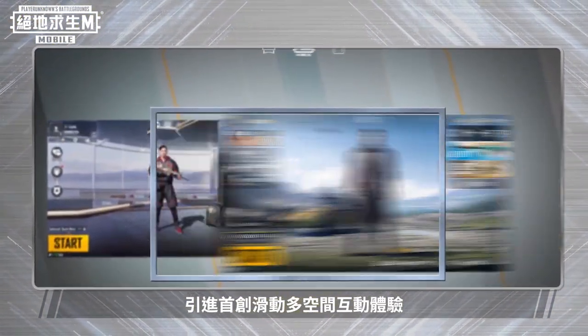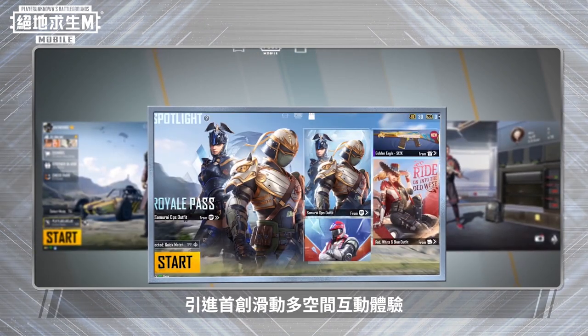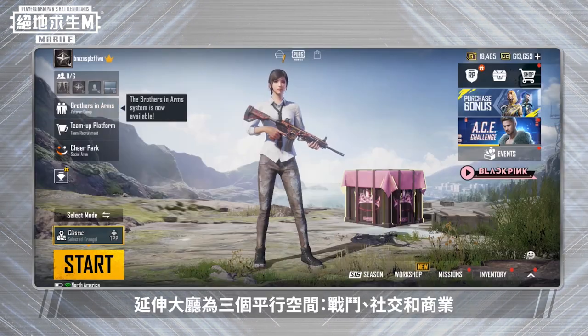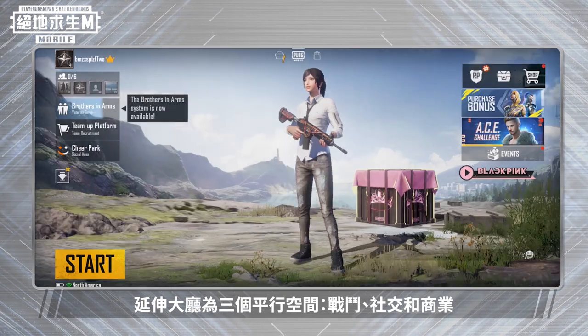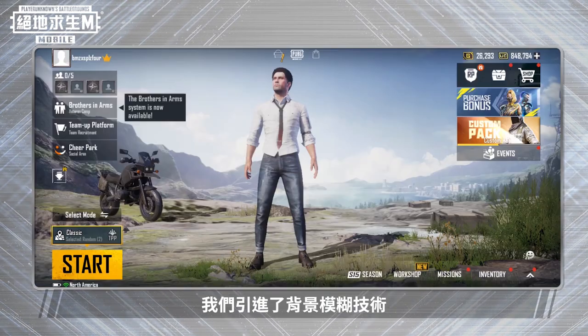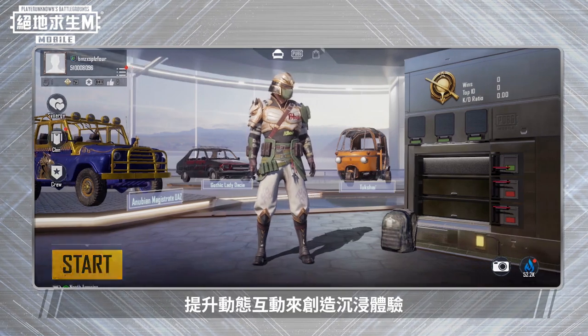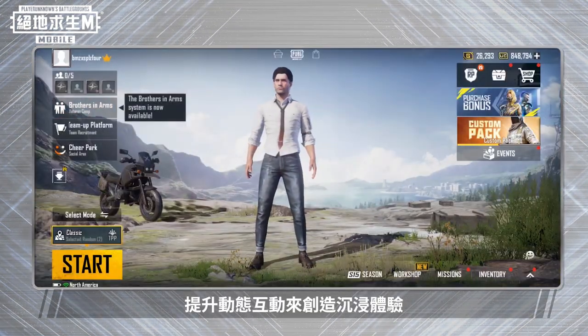It introduces the first interactive, multi-space, sliding experience. By extending the lobby into three parallel spaces — battle, social and shop — players can effortlessly slide from space to space. We introduced background blur technology to create an immersive experience with enhanced dynamic interactivity.